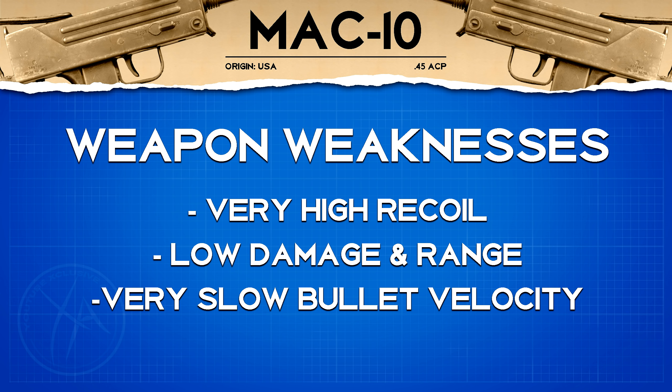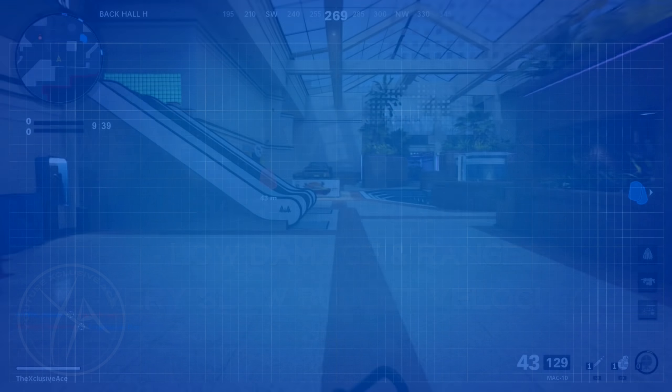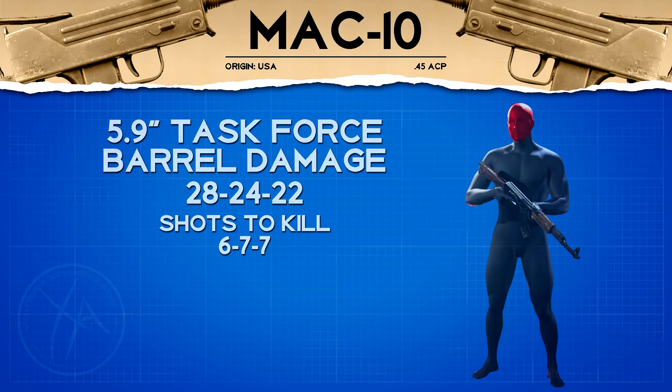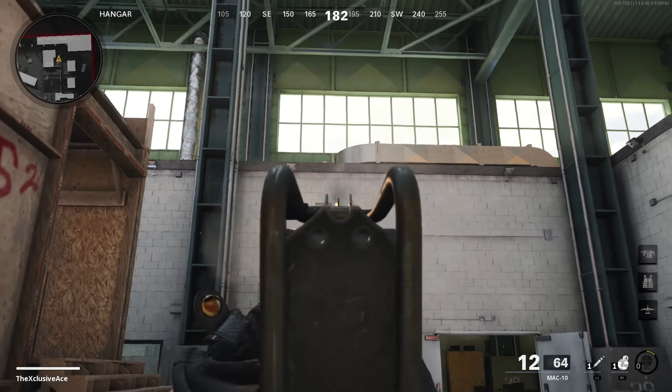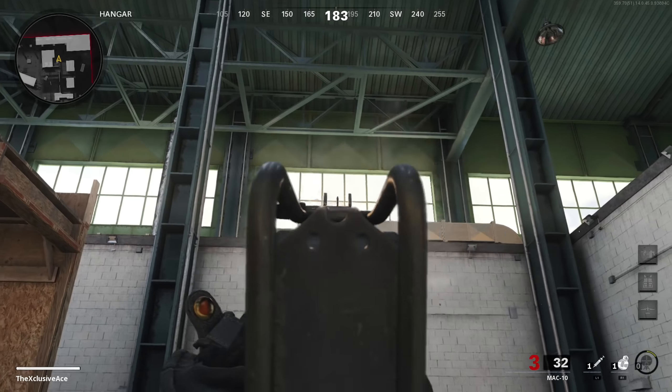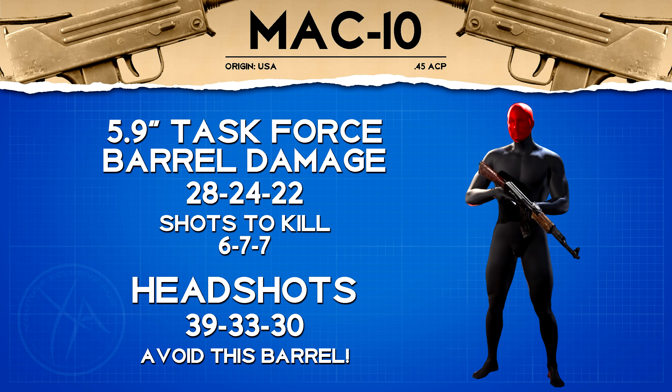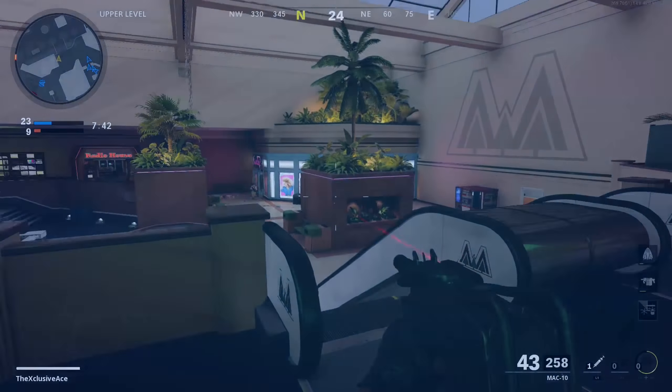Before getting into class setups, I wanted to talk about the 5.9 inch Task Force barrel, which boosts damage. In core game modes it only boosts close-range damage from 27 up to 28, so it really changes nothing except that it adds an enormous amount of recoil — I don't know if I've ever seen a gun in Call of Duty with this much recoil before. Stay away from this barrel. The only argument for using it is in hardcore modes for a short one shot kill range, but with this fire rate you're probably better off just landing those two shots.